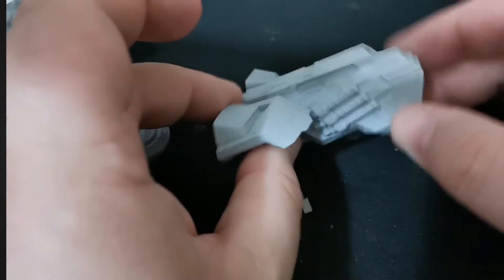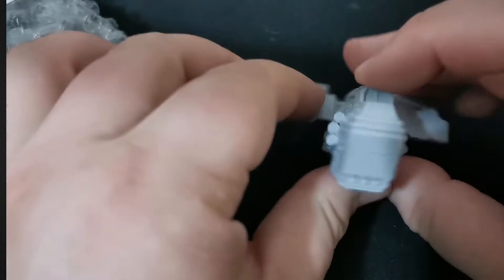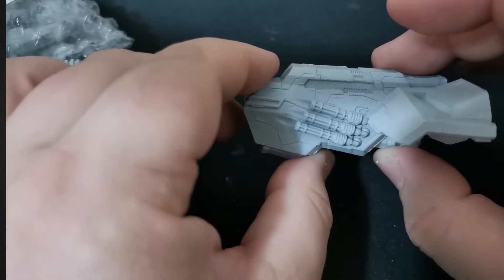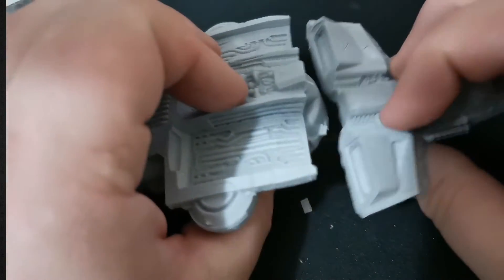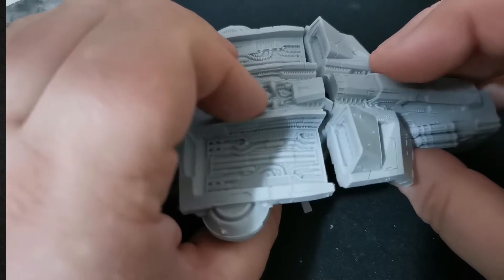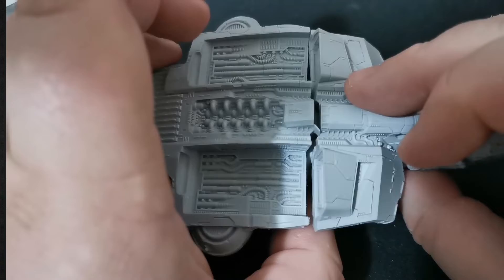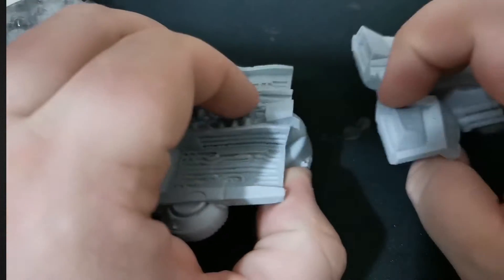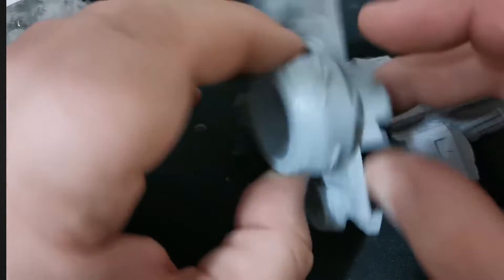This looks to be the head, with its giant guns there on the front. As you can see, the gates where they're positioned do interfere with being able to show you how this looks together. But just trim those off — I will not be doing that because this doesn't belong to me. I want to give John the opportunity to do that for himself.